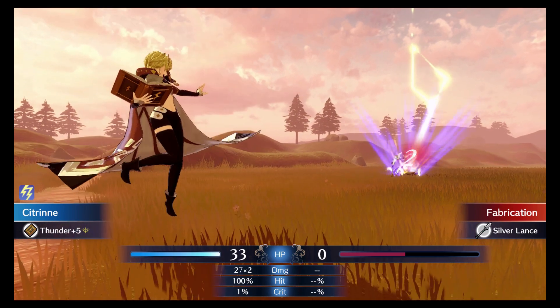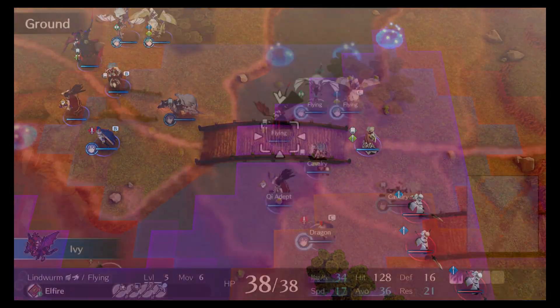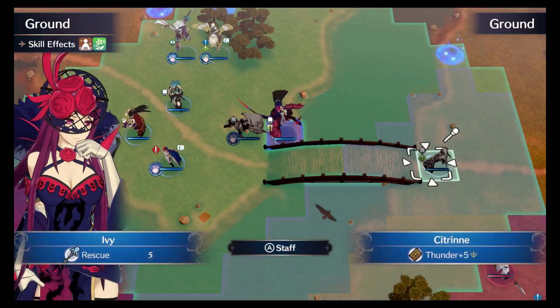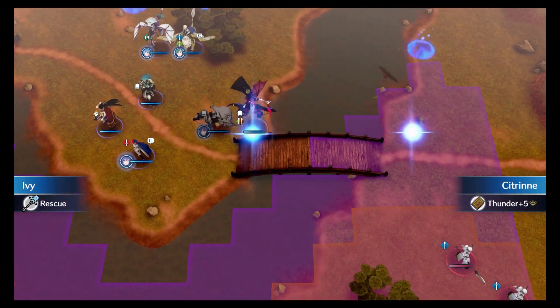I send my units down the right side of the map, starting things off by having Citrine Blitz one of the nearby Halberdiers. Unfortunately, she doesn't have Canter, so I have to burn a rescue charge to get her back to safety.